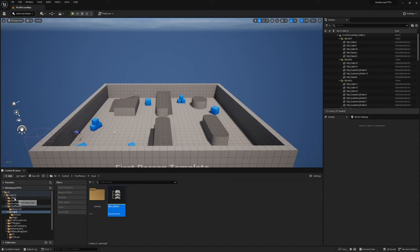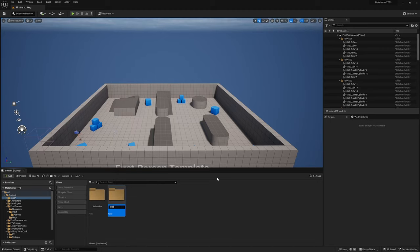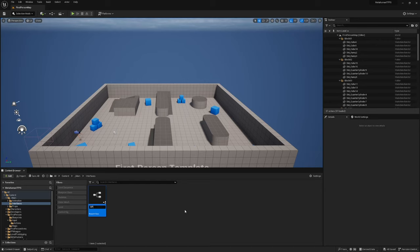Head up to our underscore Main folder and create a couple of new folders. Create one called Interfaces for our blueprint interfaces, one called Props, and within Props create a folder called Pickups and one called Weapons.